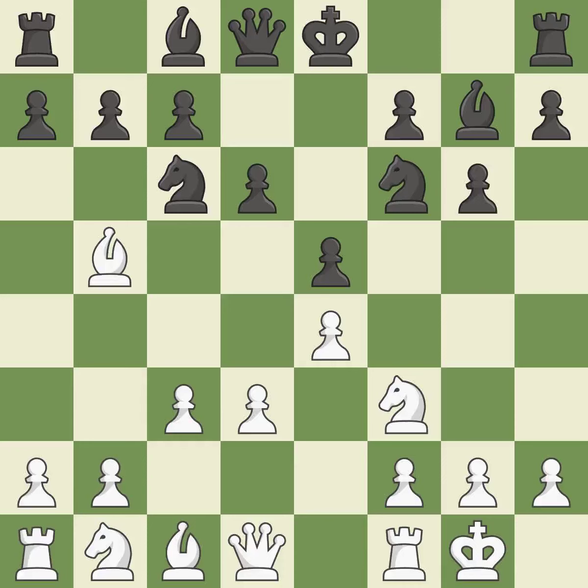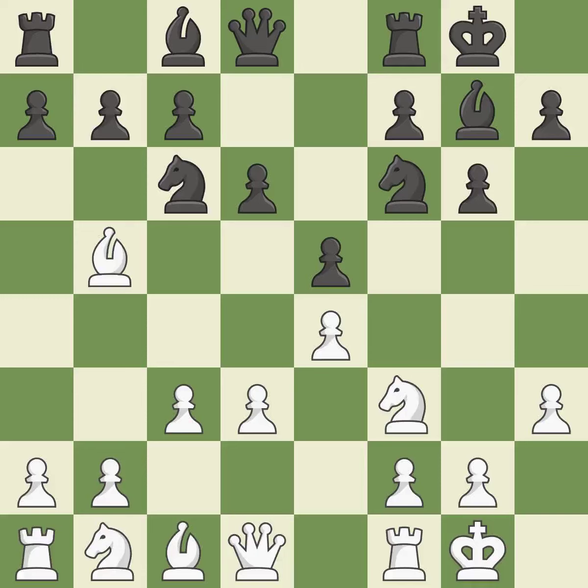It is the final book move — a powerful play. Castling develops a rook while also moving the king to safety. Castling to the same side of the board as the opponent tends to lead to less sharp positions as compared with opposite side castling.